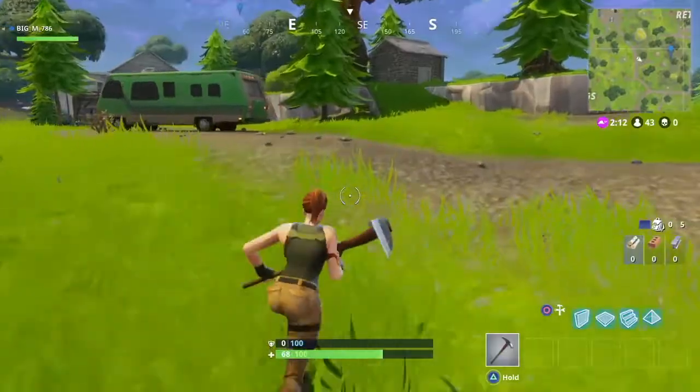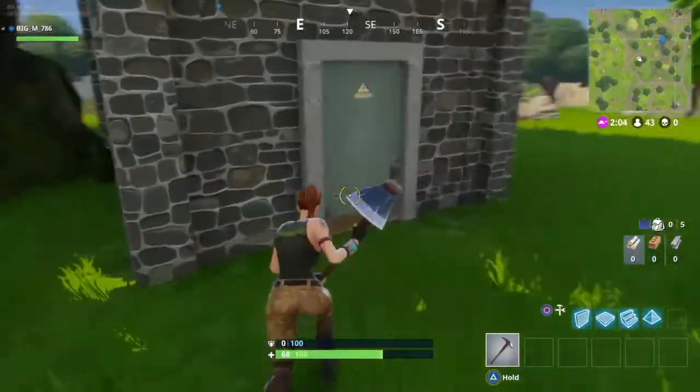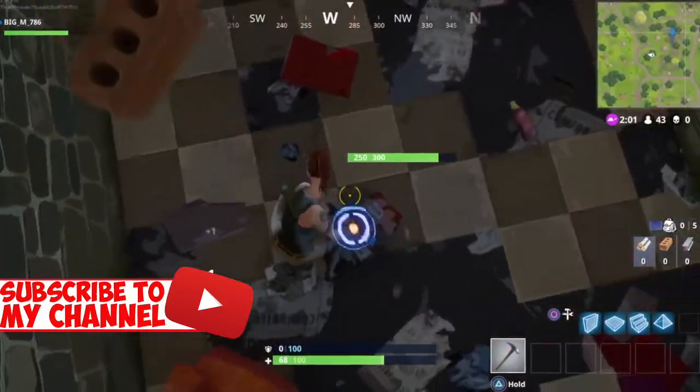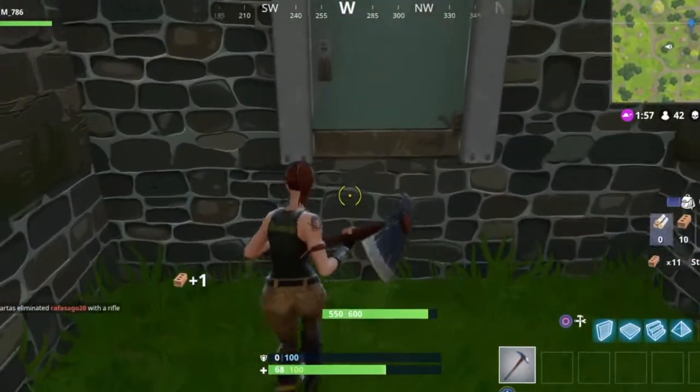Just go to that gray house and go inside. Look down and break the floor. Make sure you do not break the wall — the wall is underneath the door.